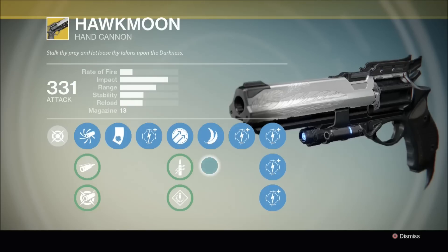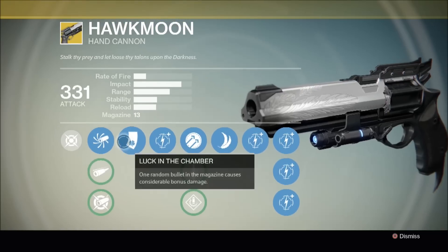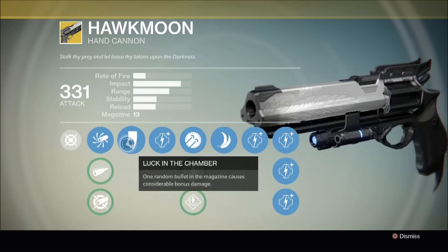This is the Hawkmoon, an exotic hand cannon that's exclusive to the PlayStation Network until at least fall 2015. Its description reads: 'Stalk thy prey and let loose thy talons upon the darkness.' Let's have a look at this thing's perks. We've got Luck in the Chamber — one random bullet in the magazine causes considerable bonus damage.